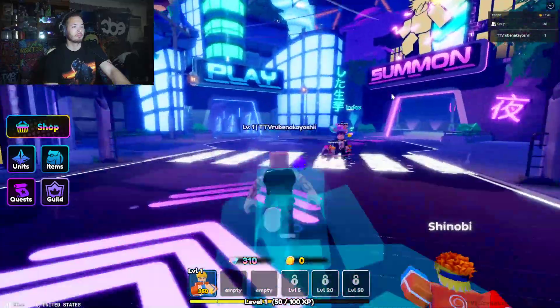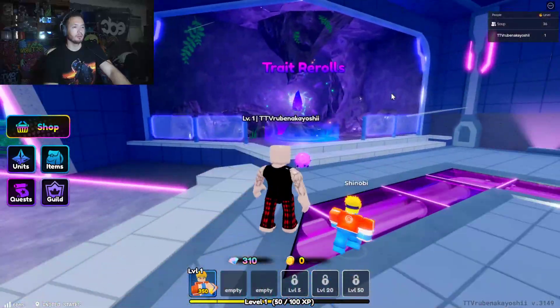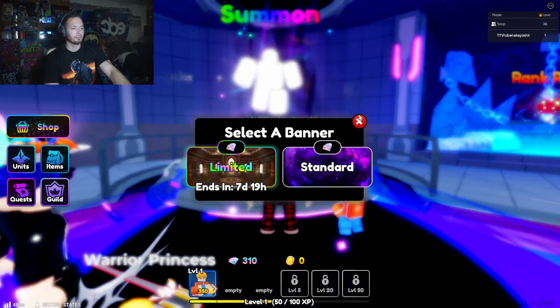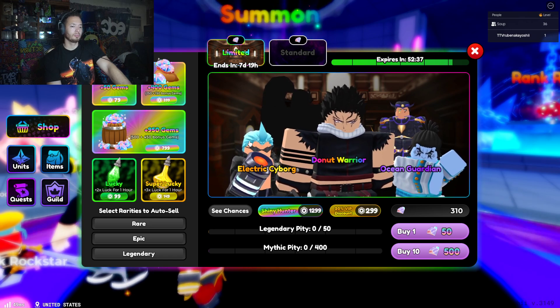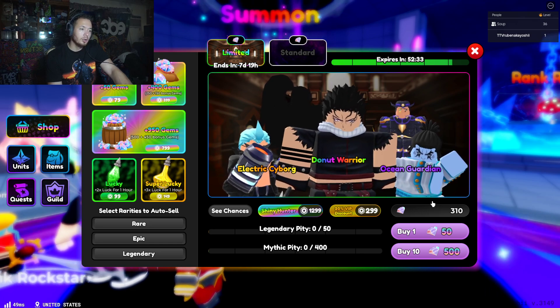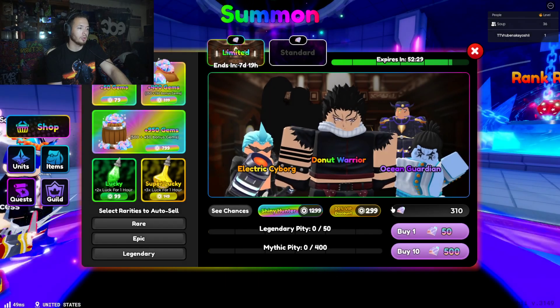You summon towers over here. The towers refresh every now and then — every hour. Got it, so there are certain towers available every hour. I have 300 gems — insufficient funds. How much do I have?